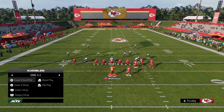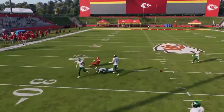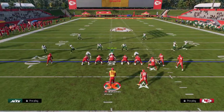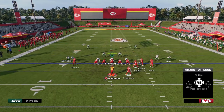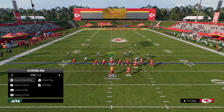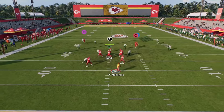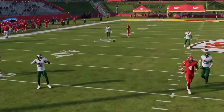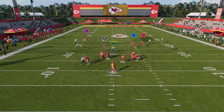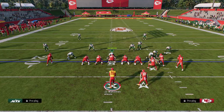If we get them out of man coverage, we're going to have a nice high-low read on the left side. You can inside pass lead this route to the solo receiver against cover three coverage, specifically if they are running a hard flat coverage. You'll see that the solo streak, drag, tight end route, and post really do a good job of high-lowing the left-hand side of the field in a variety of different ways.